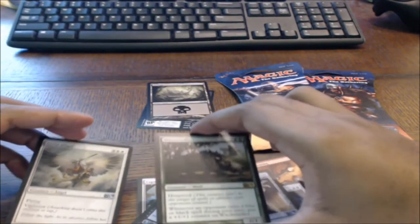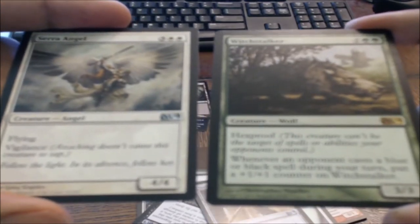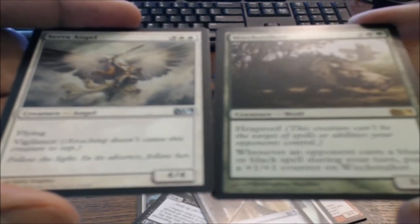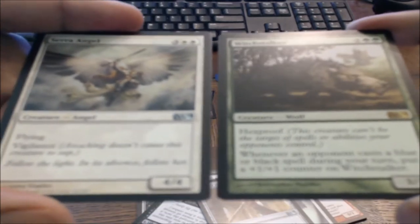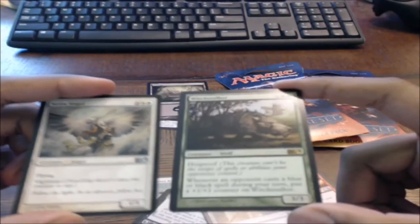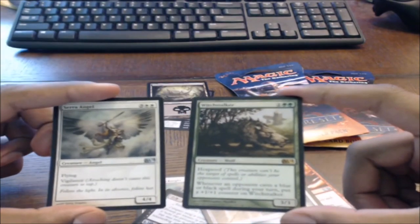Seraph Angel — flying, vigilance. If I were to pick right now, this is the card I want to build my deck around. Staff of the Sun Magus. And my rare is Witch Stalker: three mana, two of which must be Forest mana, it has hexproof, and whenever an opponent casts a blue or black spell during your turn, put a 1/1 counter on Witch Stalker. So let's take a look at the Seraph Angel versus the Witch Stalker.